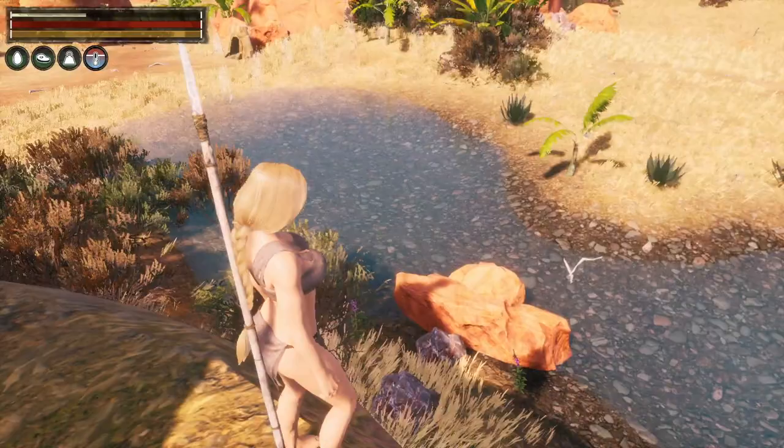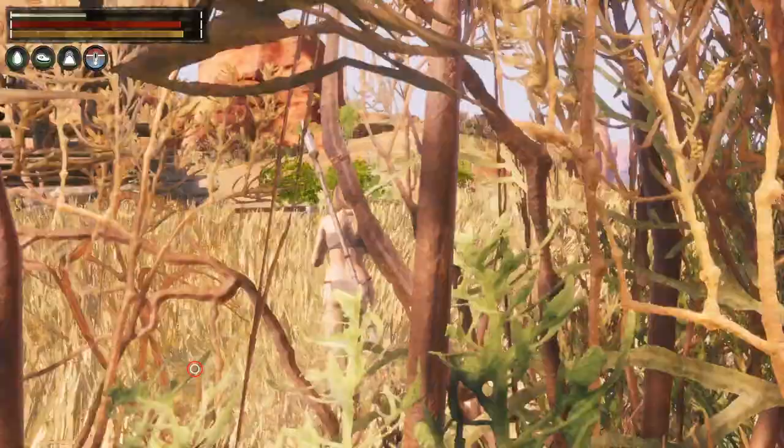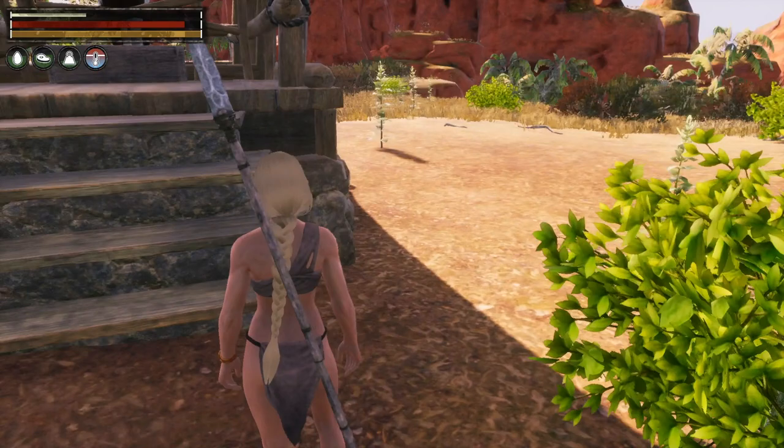I didn't realise that these monitor lizards would be aggroed quite so easily. I thought if I stayed on this side of the water they wouldn't come after me, but I keep aggroing them all the time. There's a couple of panthers over there — actually two panthers. You can just see one there, and there's another one hiding in those bushes. They keep bothering me too. It's all rather unfortunate.